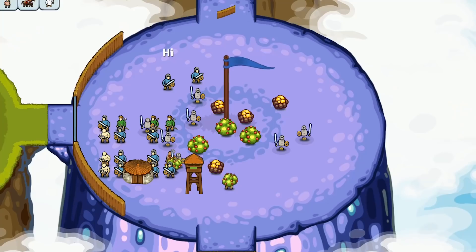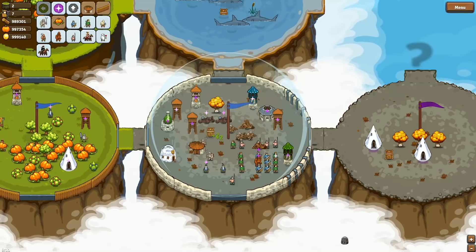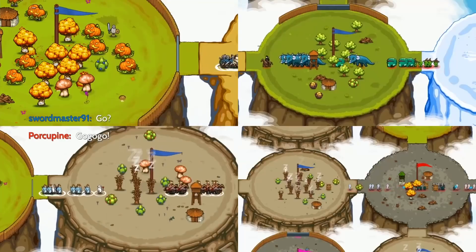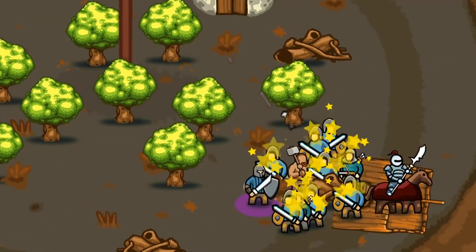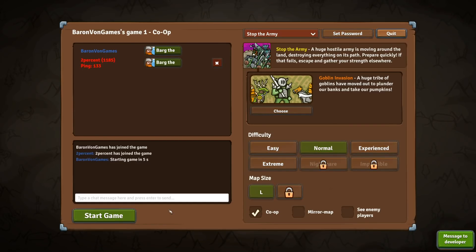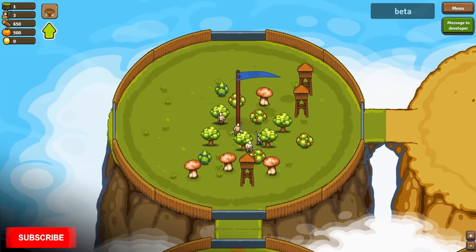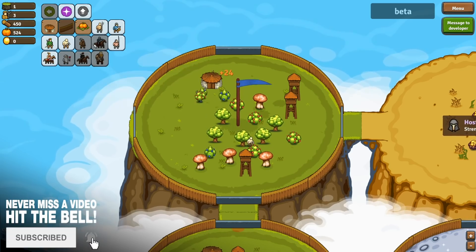Today we're gonna be fighting off some giant invasion — it's me and one other player and we're gonna have to defend against a massive invasion. It's multiplayer, two percent — does that mean we have a two percent chance of victory? He's got a rating of 1185, I don't know what that is but it's probably pretty good.